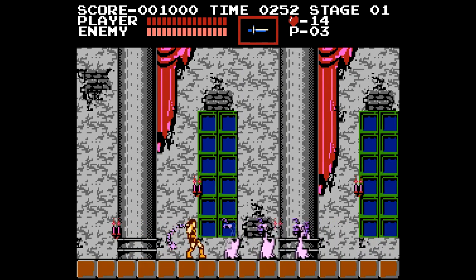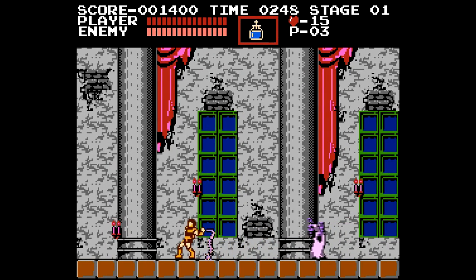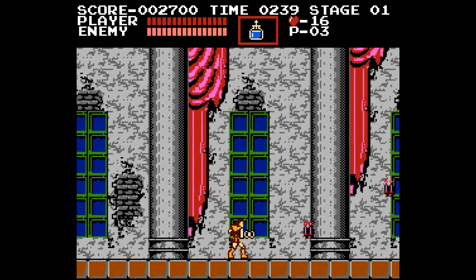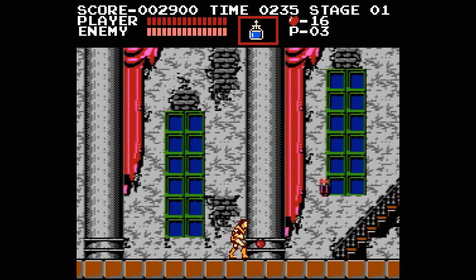Let's head in and whip monsters. These look like ghouls to me, and we pick up another sub weapon. Holy water — the best one in the game. The dagger is probably one of the worst, that was the first one we got. But now we have the holy water. This is my favorite, and it's possibly the most useful as well.